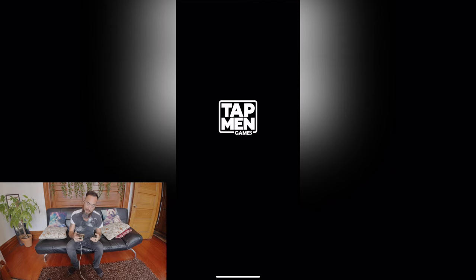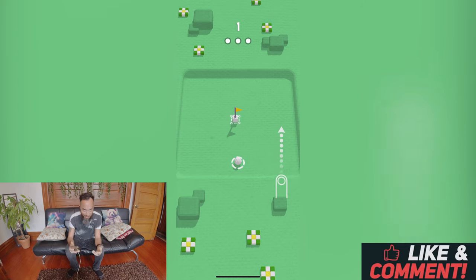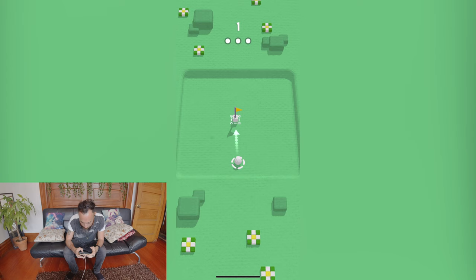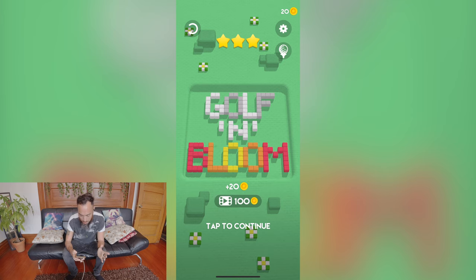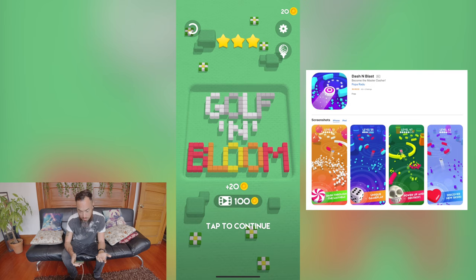Golf in Bloom by Tatman Games. Always hit yes to all — try to support your game developers. The amount of money you make is literally not that much, but every little bit helps. We get some images showing what we're supposed to do. Great intro to the game. Looking at the UI, we've got three stars, 20 coins, and it looks like we can choose different golf balls in the future.